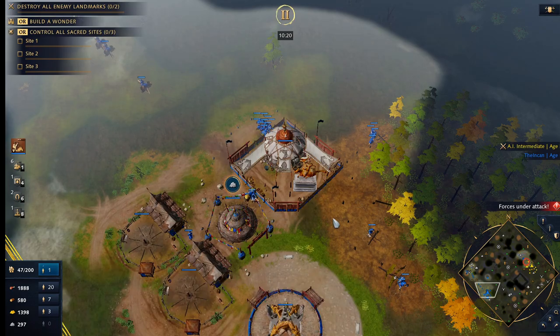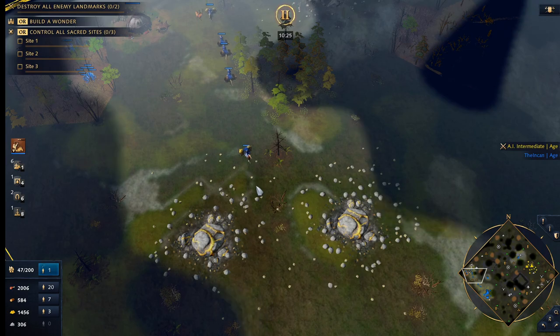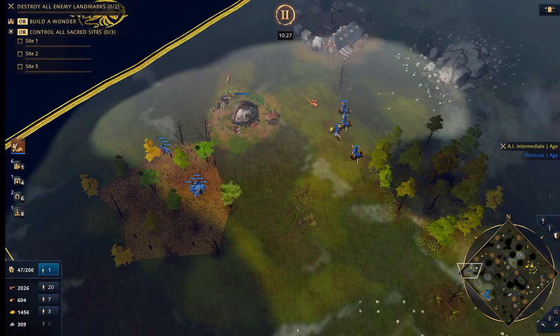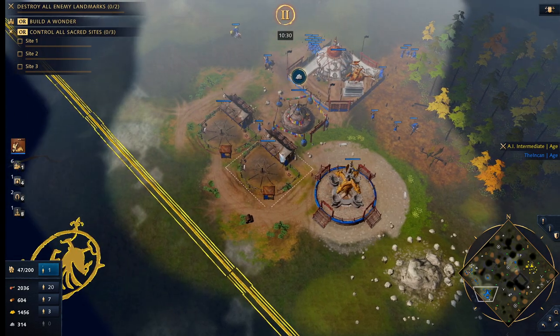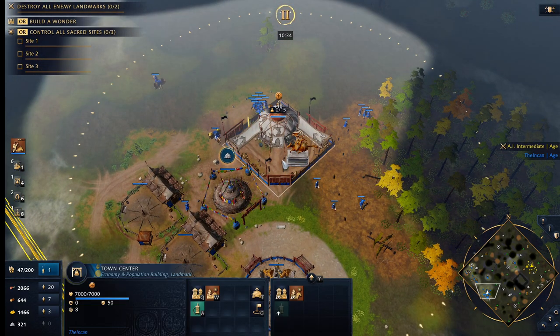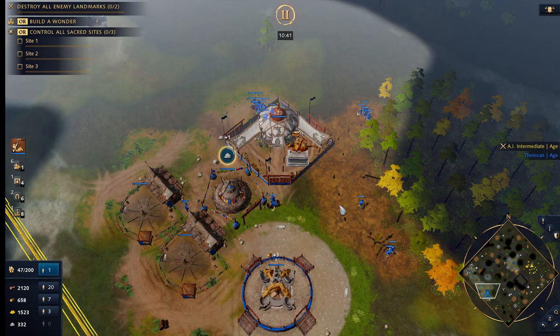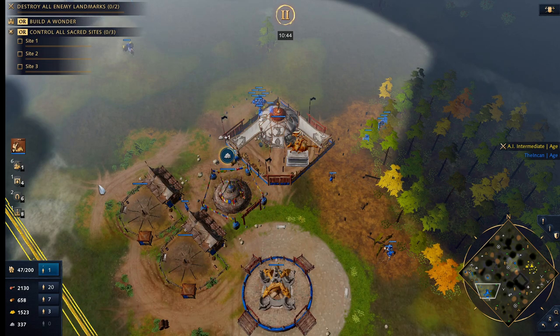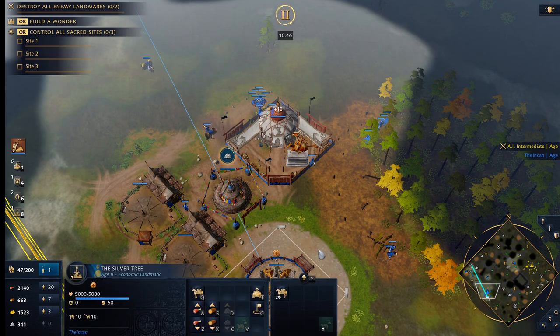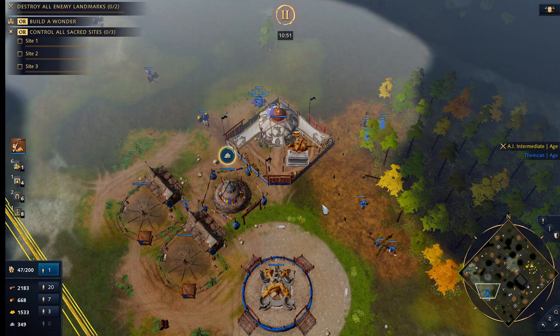Sitting back too much is never a good idea. Building some ranges, building enough eco to keep yourself in a good spot is a big part of it. There are a lot of variations you can do with this build in terms of your wood line and your villagers. Instead of seven villagers early on wood, you can commit eight, nine, or ten and produce three or four military production buildings while you're constantly trading.